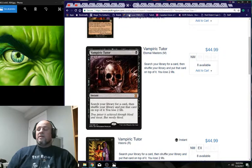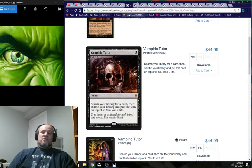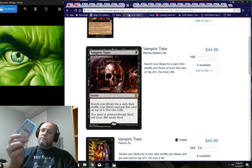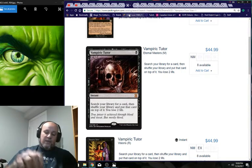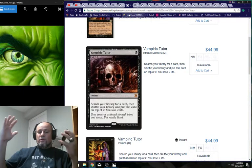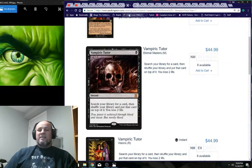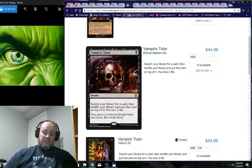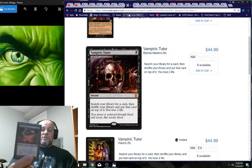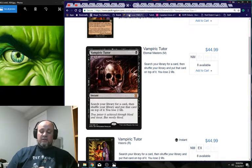Opening a hand with low mana? You can tutor for a mana rock. Mid-game you need an answer? Boom. Late game going for your win con? Boom — instant speed, cast at end of turn. If you're playing black and want a tutor, Vampiric Tutor needs to be in. I love decks with low mana curves that get into their game plan quickly. Demonic Tutor is another great tutor.